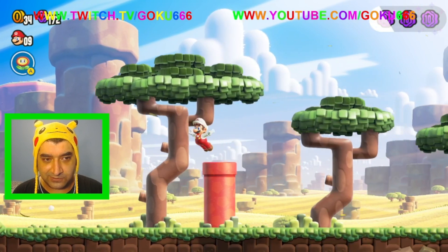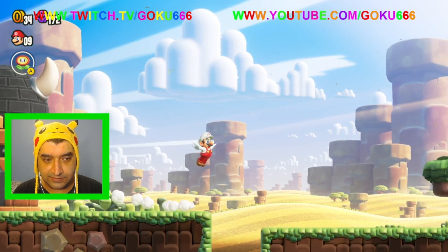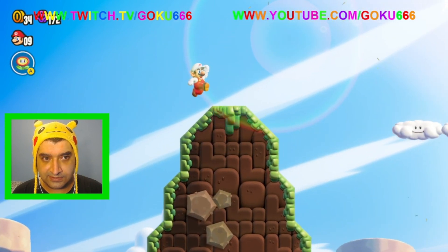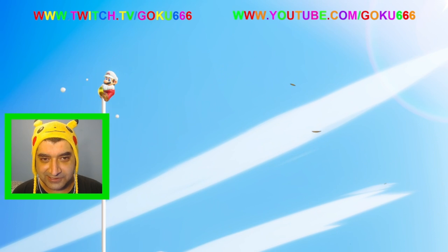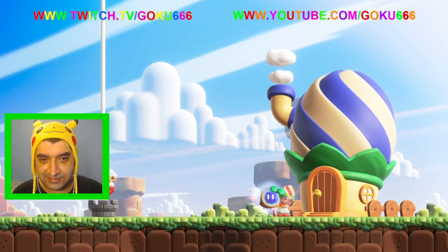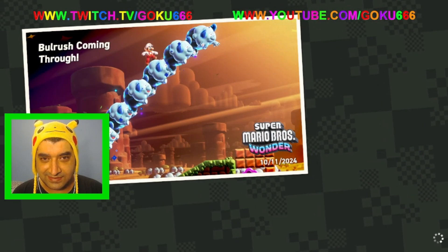Alright, so we got the third and final purple coin for this level. We can't go down this one either. And we just have to finish the level. I thought I fell off the level right there. Finish. Wonderful — got the wonderful finish. And then there's another wonder seed. Oh, we missed one. We missed a wonder seed, man. That's okay, I guess.